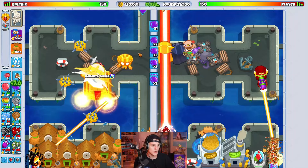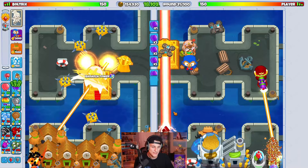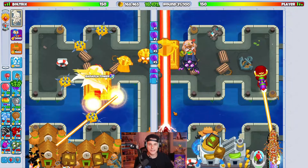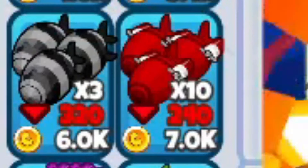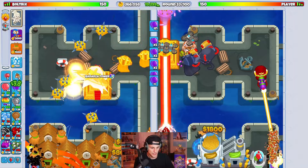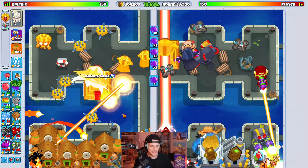I probably could rush this guy, but I'm not in a position where I have too much money. He might die to DDTs, but I'm not going to risk it because he can easily go for 20 different things that would shred DDTs. I really don't want to deplete my eco. Every DDT send will subtract our eco amount by 320. If I make them fortified, it's 640 — so it's definitely not worth it.